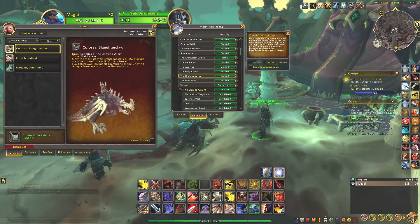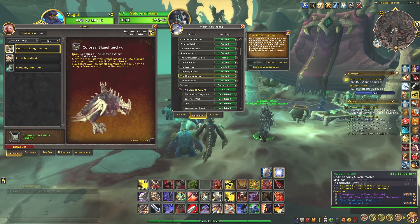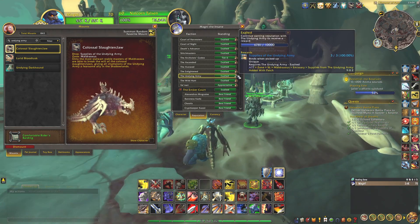Hi, welcome! This is a short video about how to get the Colossal Slaughter Claw mount. This mount is dropped from the Supplies of the Undying Army in the zone Maldraxxus. That's because the Undying Army is the Maldraxxus reputation, as you can see here.